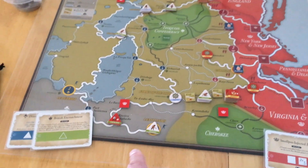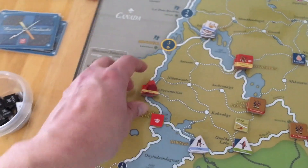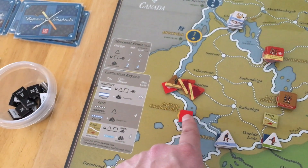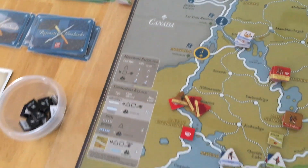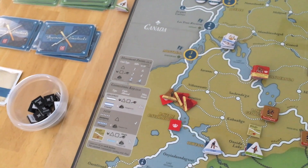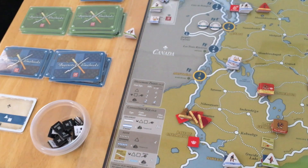So I sent the Cherokee to attack Lenoir, and then I sent the Irregulars from Lake George on a double movement down to this location — I'm not going to try to pronounce it — and then up to Montreal. This one you take automatically; this one here you've got to fight off the militia.